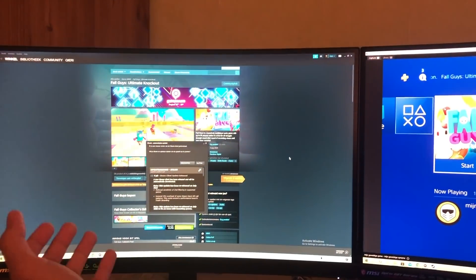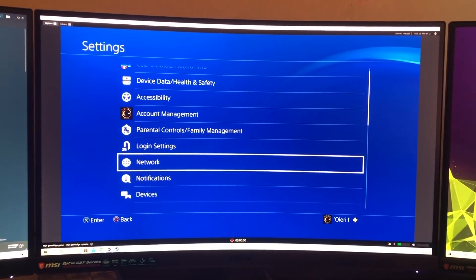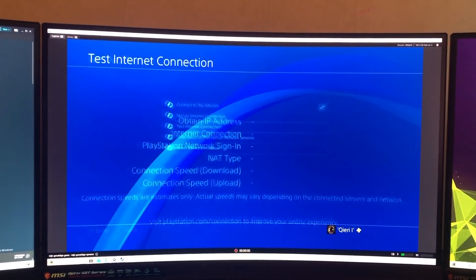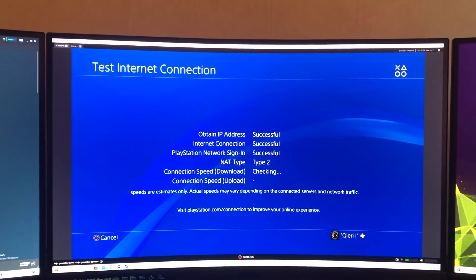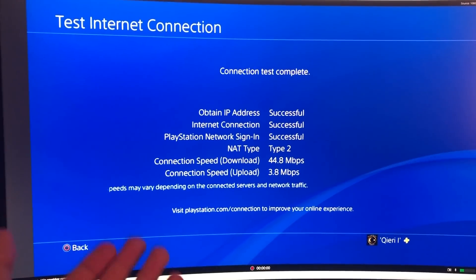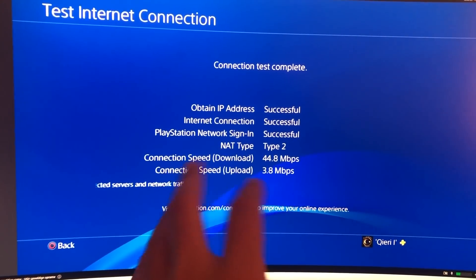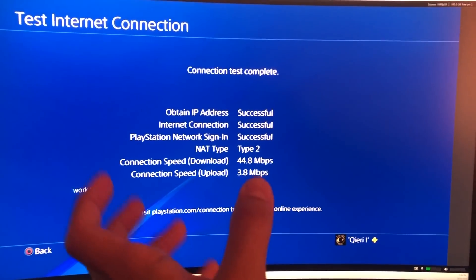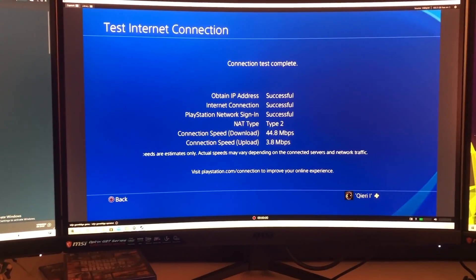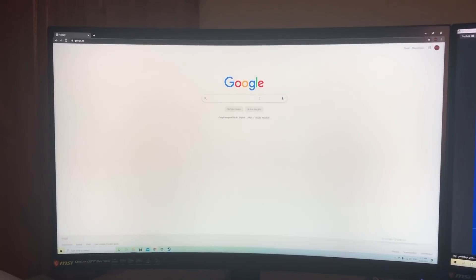The number one reason why you could have this problem is because your internet connection is too bad. First I'll cover consoles, then PC. On the console, go to Settings, then Network — it's the same on Xbox One — and go to Test Internet Connection. You want at least about 15 Mbps on download connection speed to play lag-free without any problems. 10 Mbps can also be enough.